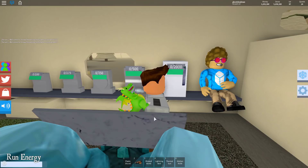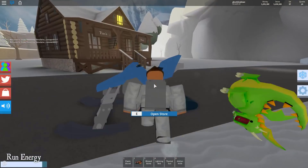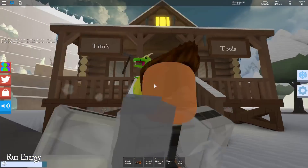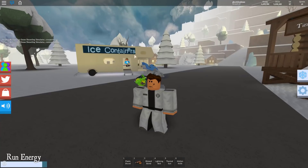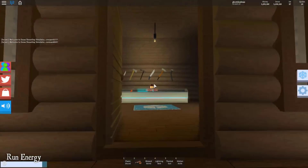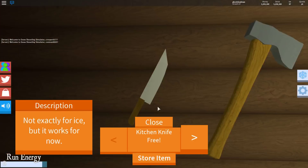I'm going to show you guys how you can get ice today. So when you come through that little tunnel right there, you're gonna see this, and then you're gonna see Tim's Tools — you know Tim's Tools from the store.